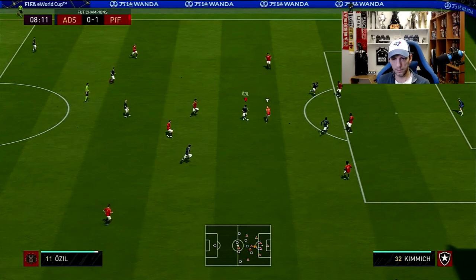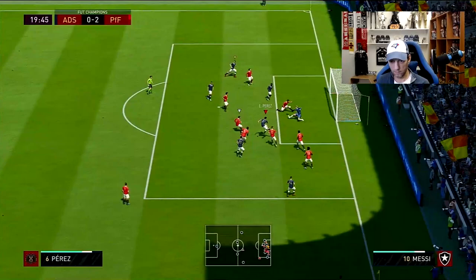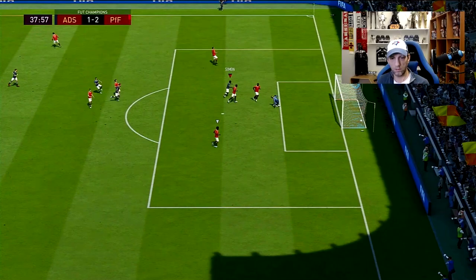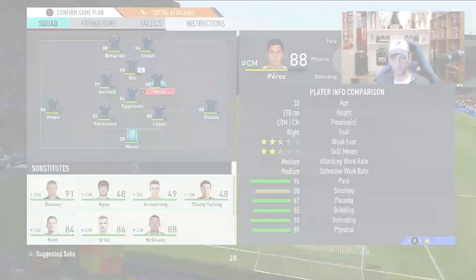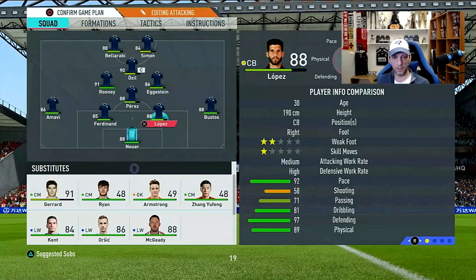The first half with Eggstein at CDM is rocky — we concede and he's pushing up way too high, even with stay-back instructions. It's leaving us very exposed. We battle back with some goals from Paris and Simon to make it 3-2. But I really don't like him in that CDM position, so at halftime I swap him back to the right CM role.